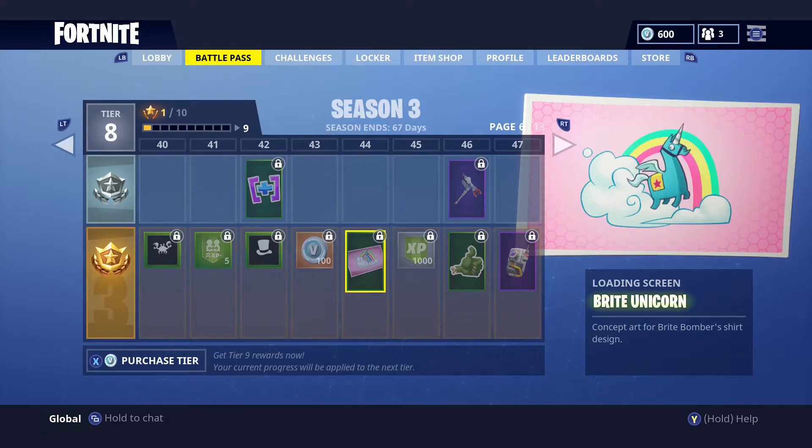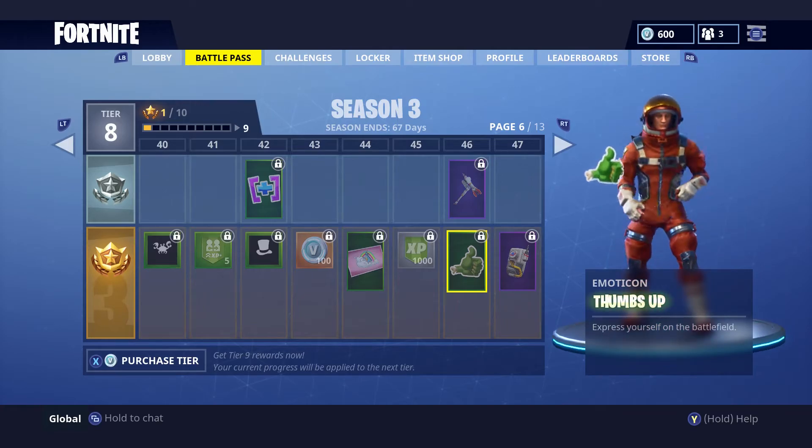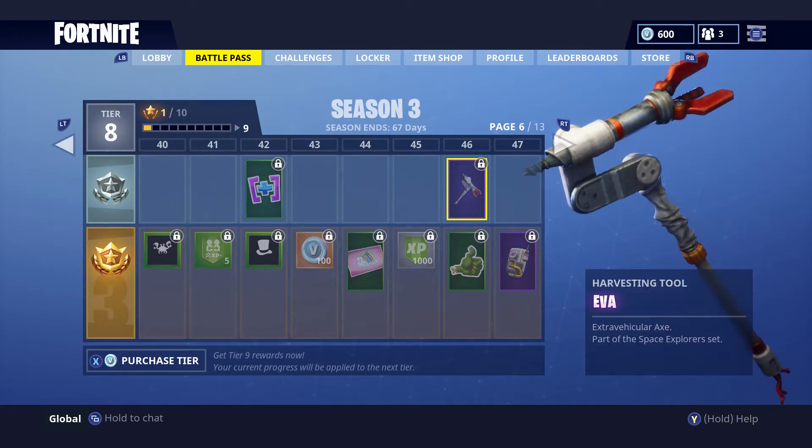Another loading screen features the Llama Pinata from Save the World. Next is a free-to-play harvesting tool that anyone can unlock — you have to reach tier 46, so you need to play quite a bit, but it's cool that they include it in the progression.